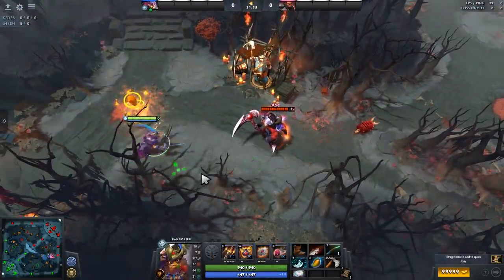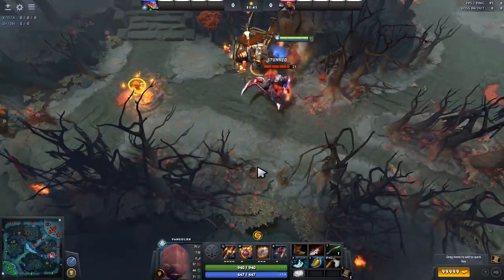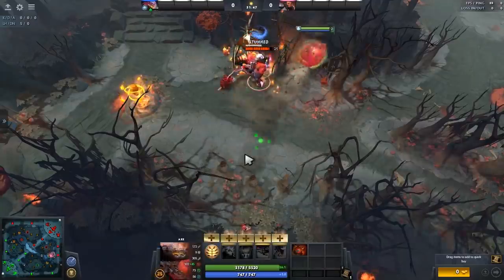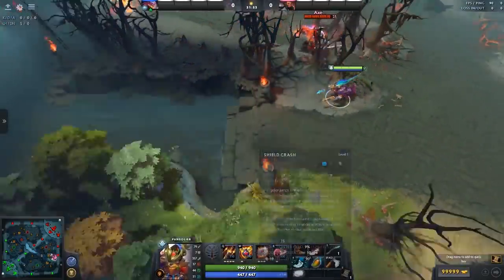If we look at this area of the map, where Axe is standing now is one of the best and easiest spots to keep stunning someone. The walls are like the perfect distance apart — this area is just ideal to keep someone constantly stunned. You can pretty much keep chain stunning them even with an early ultimate without shield crash leveled.